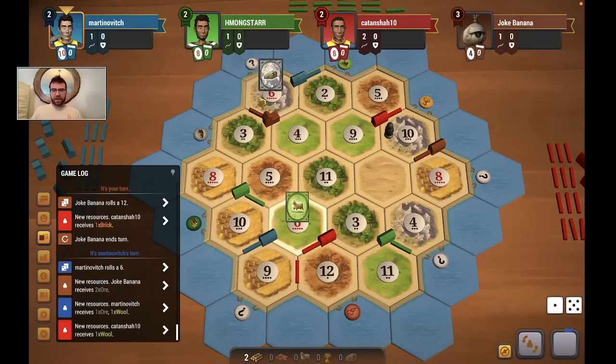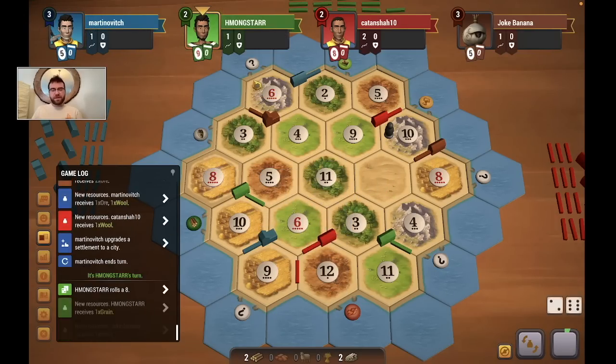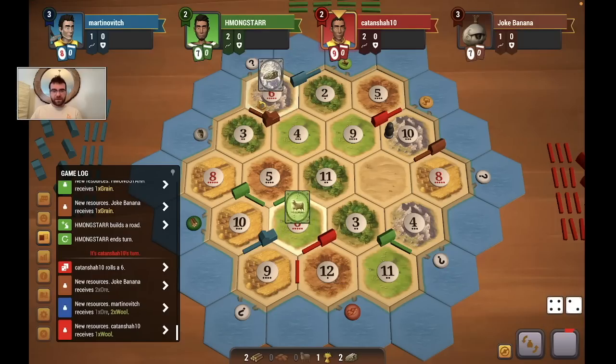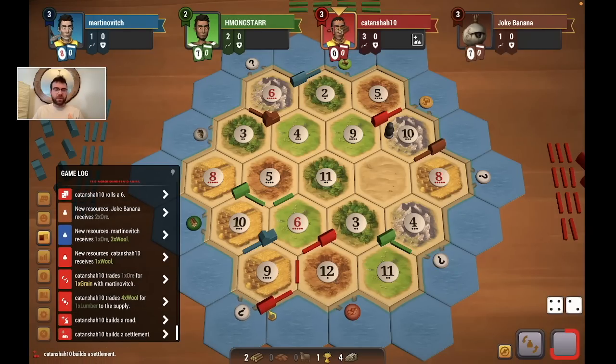A 6 rolls — I'll take it. A couple ore in hand. Right now I think I'm really looking to get on the 3-for-1 port. A big city from blue on that 6 roll — fair enough. I feel like the 3-for-1 port is going to be definitely the best for me in terms of flexibility. After that I could consider settling on the 8-4, or building a road there and going from there. Another 6 — so we're close to another city if we're lucky enough to roll an 8. Red pulls off an ore-for-wheat trade. They go for just an extra road; they want the 3-for-1 port too. Interesting.